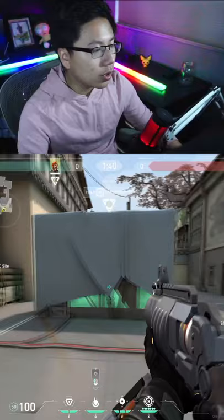When holding a site, instead of trying to use your molly to hold off the choke if it's too late, molly off one side of the site and then hold the other. That way you can focus on one side.